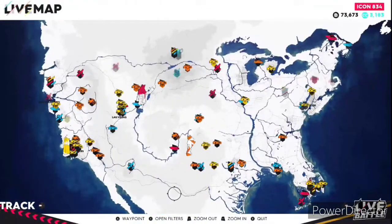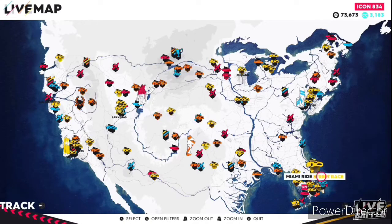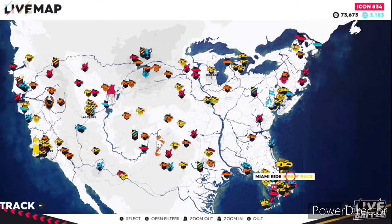Now we're going to go ahead over to our house, which is over in Miami, which is also where this race is — Miami Ride. This is where we are going to unlock the Rat Edition of the DeLorean. Stay tuned for that in a minute.